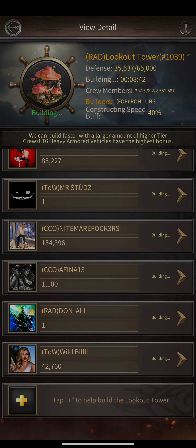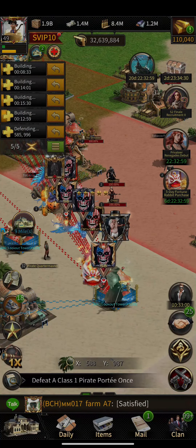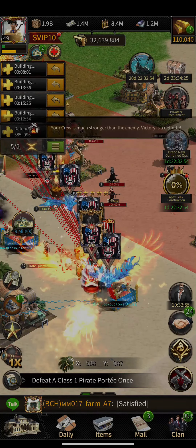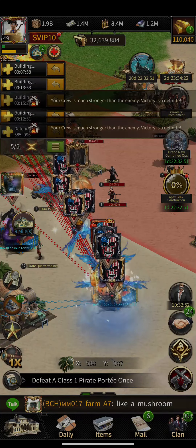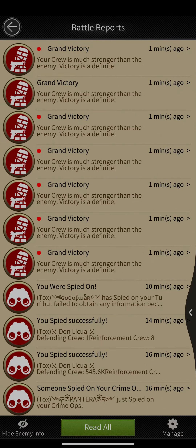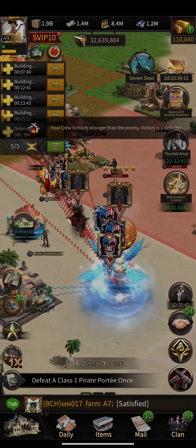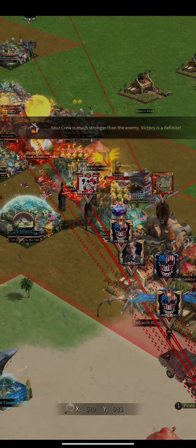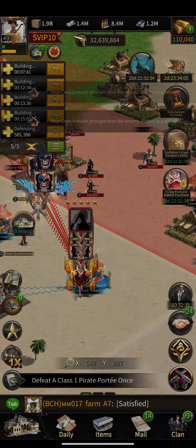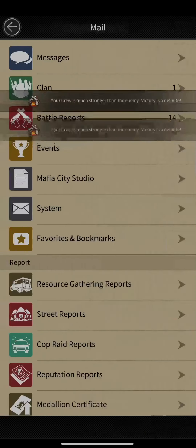One more thing I want to mention is the benefit of having a farm that produces a lot of resources on its own. This particular farm is producing 730k cash per hour — my goal for this farm is to reach 1 million cash per hour. In my main account I'm already producing 1.5 million cash per hour. Combine that with my farm and I have no problems in terms of resources. This farm produces mainly cash but also the other three resources, and it's giving me a lot.